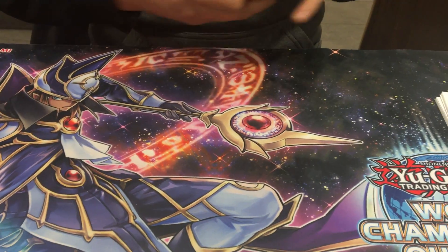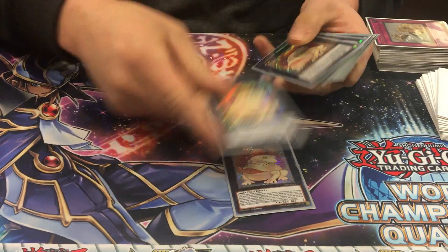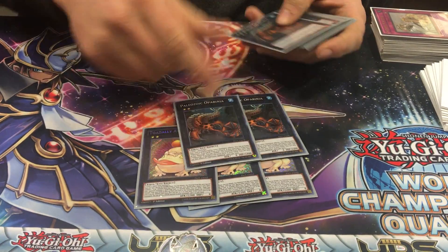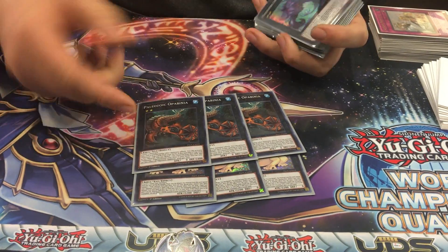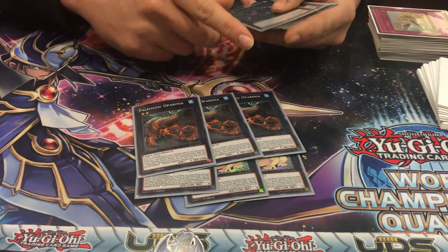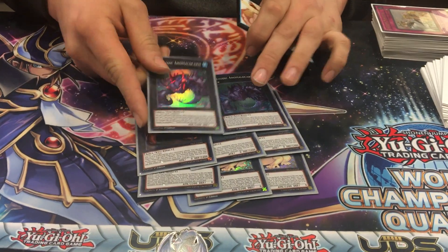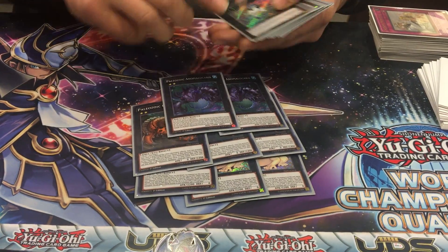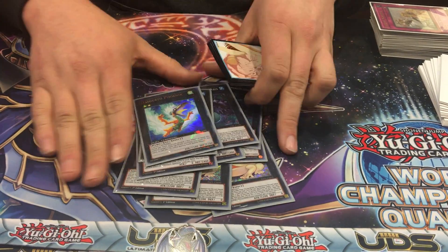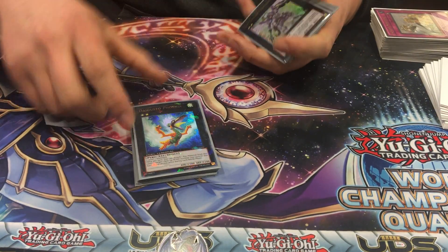Extra deck: 3 Toad — very self-explanatory, needed. 3 Opavinia — you may not go into 3 all the time, but just on the off chance that you have that option, it's there. 2 Alamed Macaris — you won't ever go into 3 of these, but 2 is a good number. 1 Cat Shark. Digusto Phoenix, because Digusto Phoenix is amazing with Cat Shark — and attacking for 6,000 is ridiculous. Shoutout for DT.